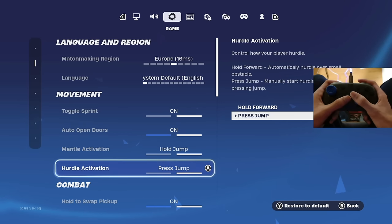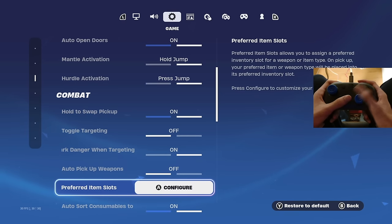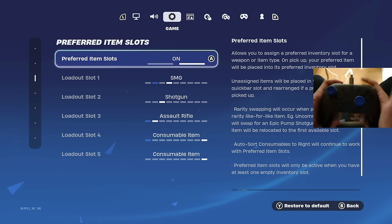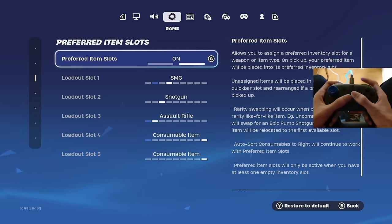Mantle activation — be sure to have this on hold jump, same for this one as well. When using my binds, you have to put these two on hold jump. I'll be getting into my binds later in the video, so be sure to stick around to the end.